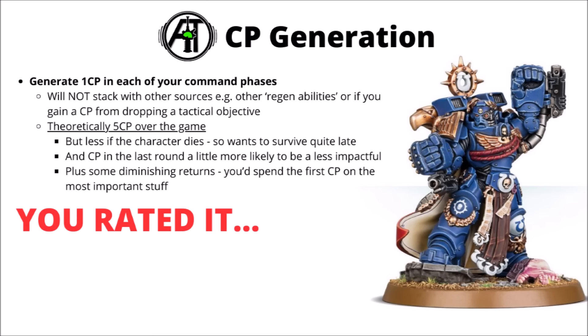Starting out with the command point generation one: this gets you one command point in each of your command phases. Really quite powerful, given CP can be traded for enormous swings in game. But you might have more or less value for them depending on how good your stratagems are within your chosen detachment — there are definitely some detachments where the stratagems are absolutely the driving force of power, and some where they're kind of just nice-to-haves. This rule doesn't stack with other sources of generating CP, so if you had options to get them refunded by one way or another, it might make those redundant. You also wouldn't get the extra CP for dropping a tactical objective halfway through the game, which might mean occasionally you're doubling up and not getting extra value on that turn.